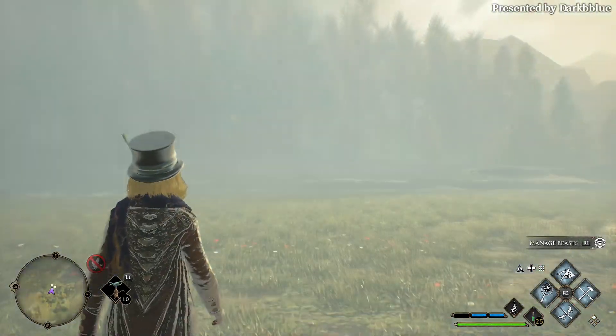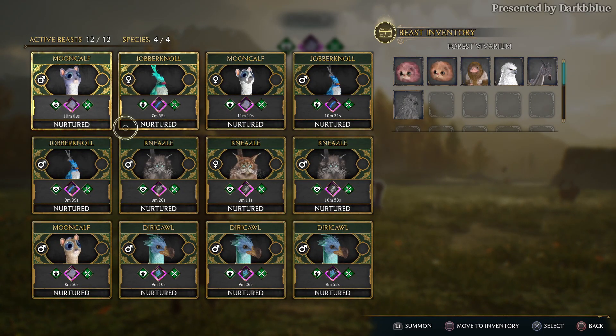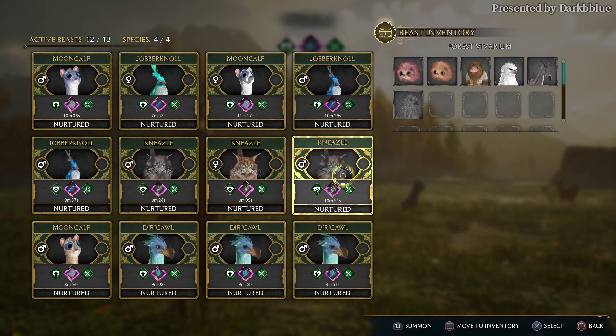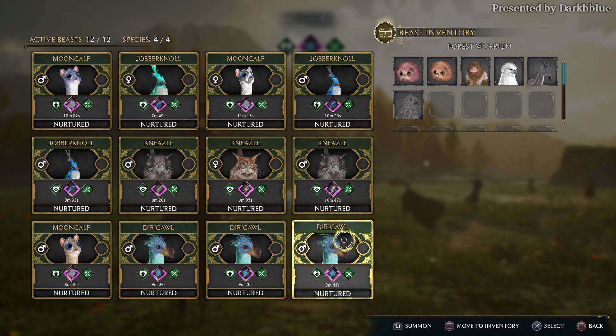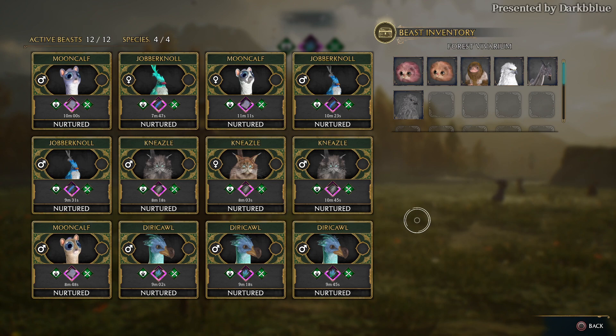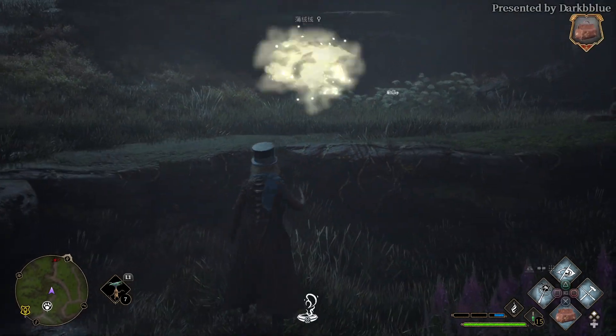First, you need to do your main quests until you unlock the Knapsack. Then I advise you to keep in your Room of Requirement 3 Mooncoves and 3 Jawberg Knows to provide upgrading materials, and 3 Neasles and 3 Derikos to provide materials for modifying traits.